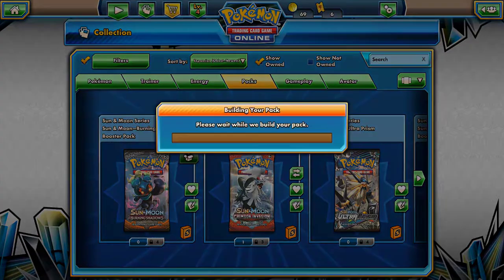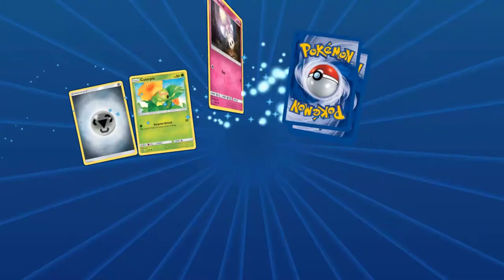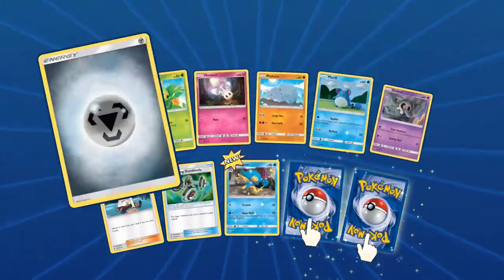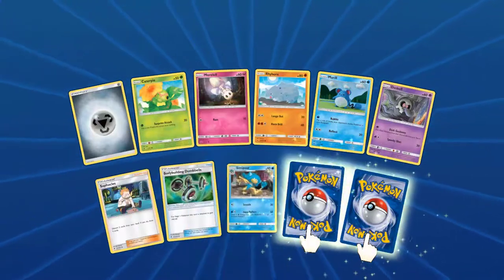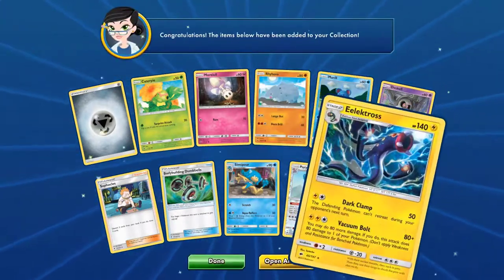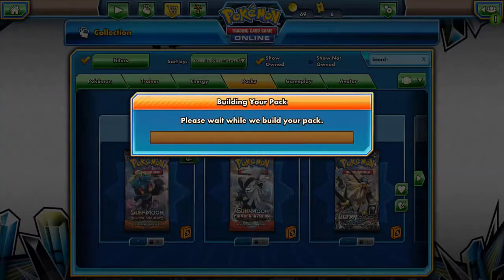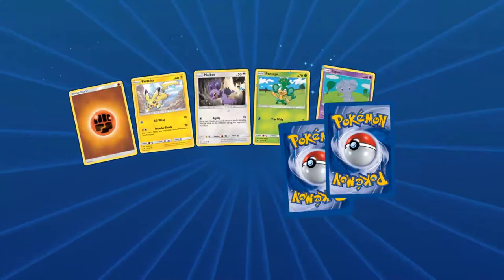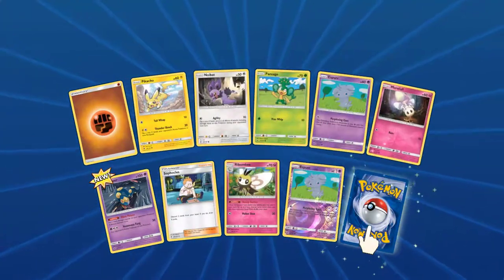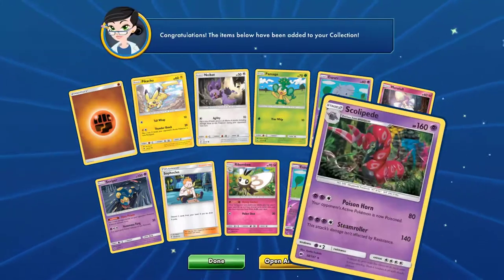Now for the Burning Shadows — Steel Energy, Caterpie, Marlow, Rhyhorn, Mellow, Dusko, South Aclese, Bodybuilding Dumbbells, Simipour. Reverse: Porygon Z. Rare: Electros — I was wondering if that was hollow or not, but it's not, just due to the electricity on the card. Next pack: Fighting Energy, Pikachu, Noibert, Pan Sage, Esper, Marlow, Seviper, Rubambi, Sarfocles. Reverse: Esper. Rare: Scolipede.